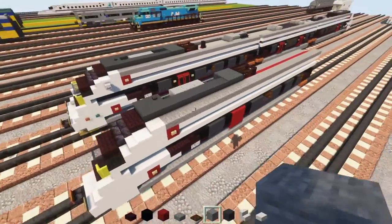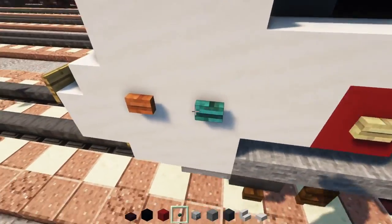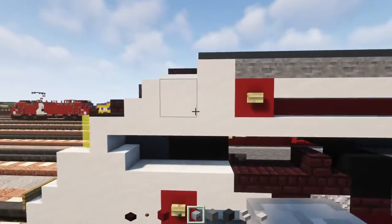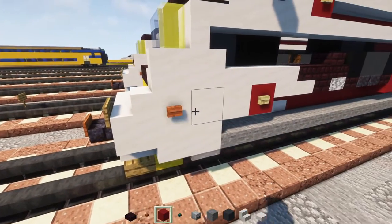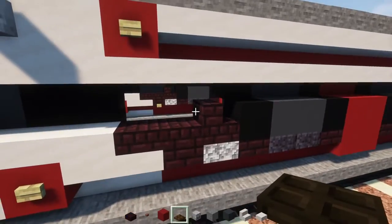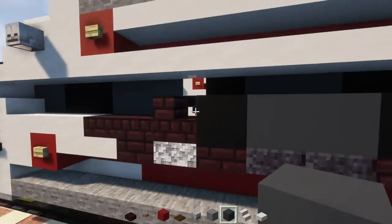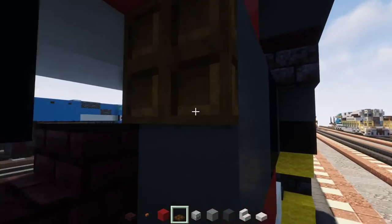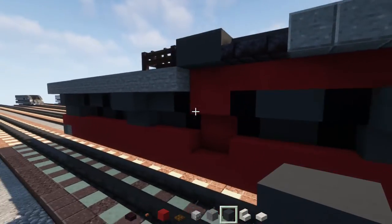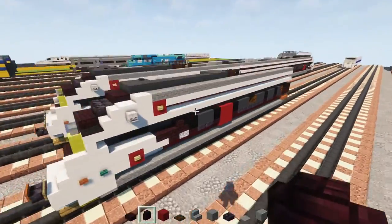Next add a skeleton skull on the side, an acacia button at the front, and a warped button following that. Add a two-by-two gray concrete, then a dark oak trapdoor on the upper level — open that up — gray concrete on the bottom, and gray concrete inside that trapdoor, so that you get nice window pillars.